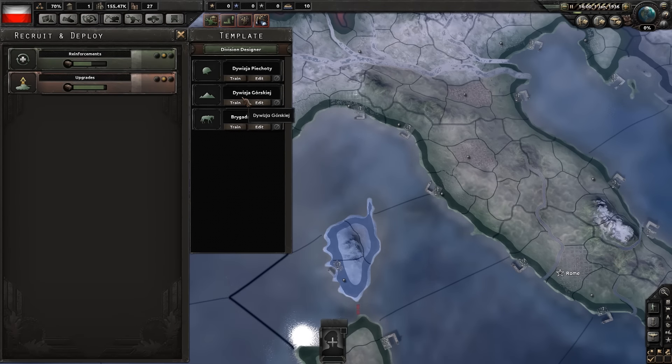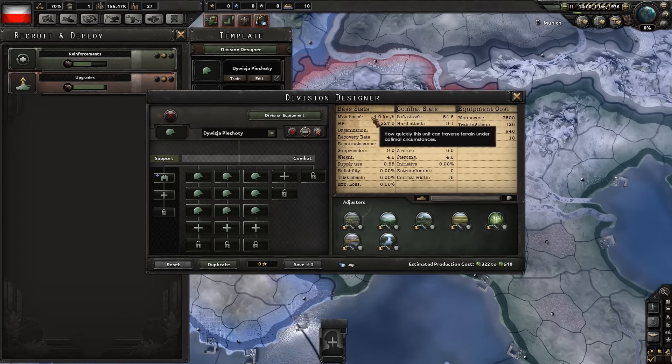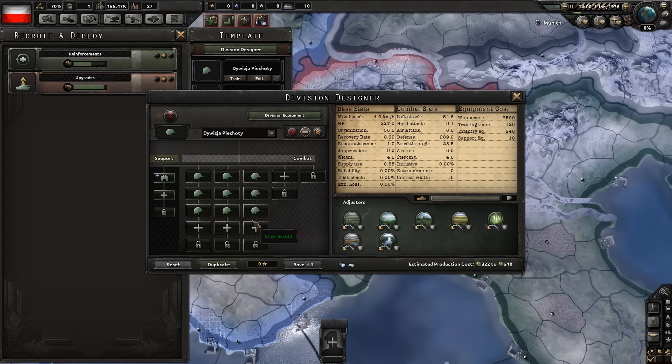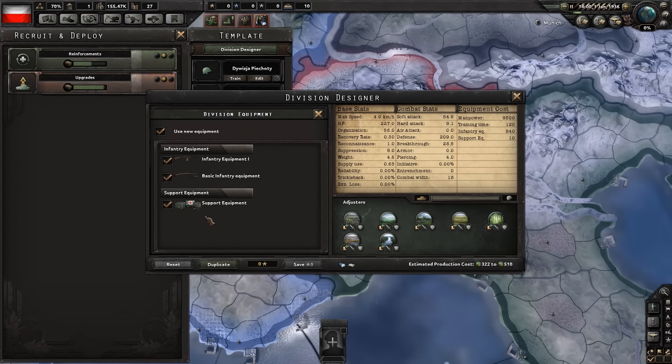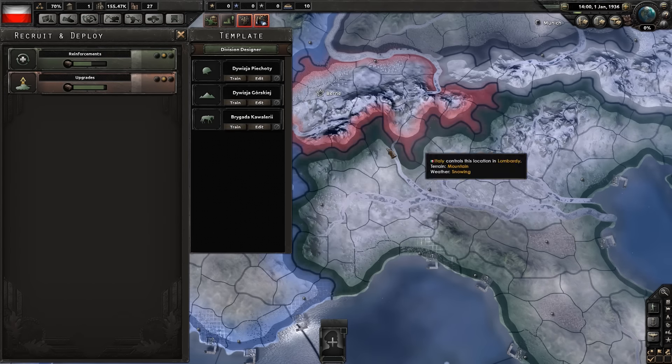In the recruit and deploy tab, this is where you train new troops. If we want a whole regiment of infantry, we can go in here and change how the infantry are deployed, going so far as to tick what equipment we want them to carry. As you research new equipment, this is how you make sure they're using the most up-to-date gear. That applies for all different regiments and divisions, and you can make new tank divisions and so on.